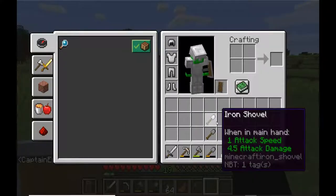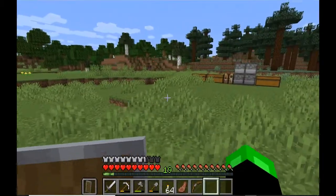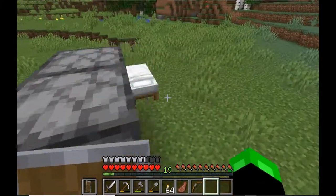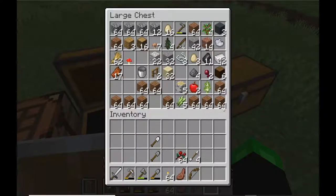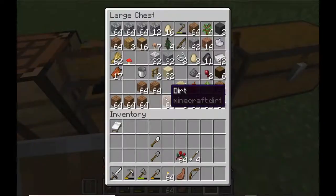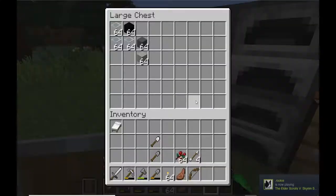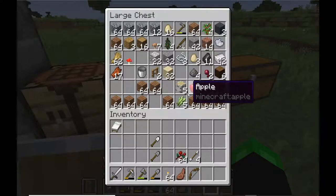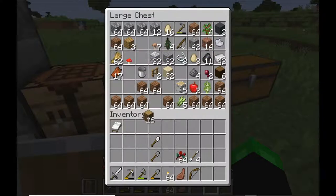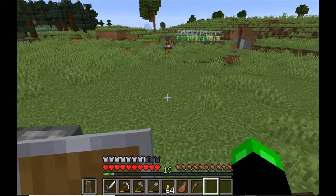That should roughly take us to the desert. I have enough berries - let's make a day of it. I never travel without my bed, although I don't have enough wool for another one so we'll just take the one we have. I also never travel without a boat. I don't have any gold, which is a shame - I'd want a clock, but I can look at the sky. Let's grab an oak boat.